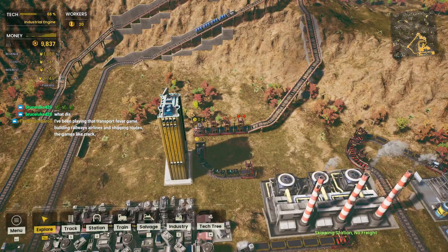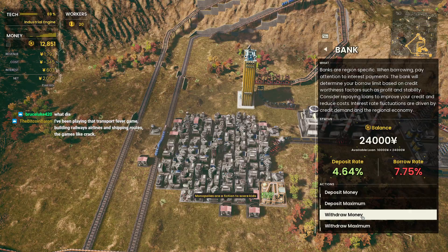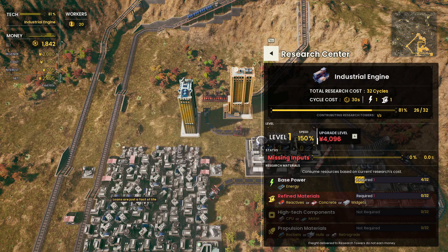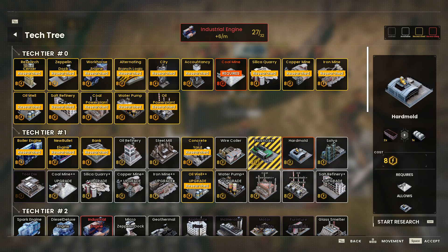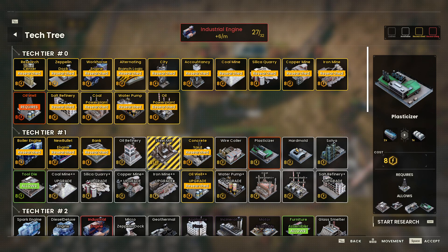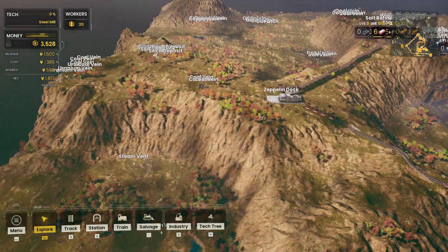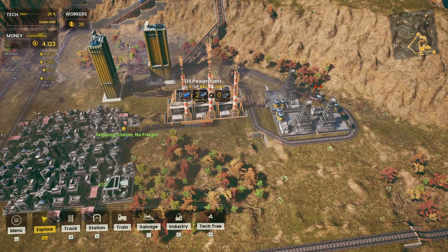Let's get another research center — I'll withdraw some money from the bank and call these our twin towers. Now I can research two things at once. Let's upgrade it and open up the tech tree. I'm going for the steel mill, but I'm going to need coal for a lot of these upgrades. Let's check where we have coal.